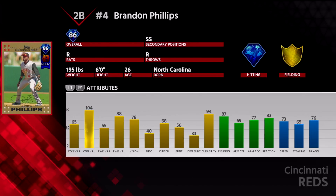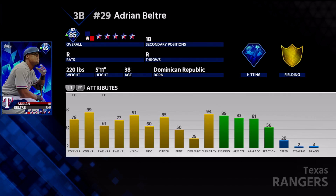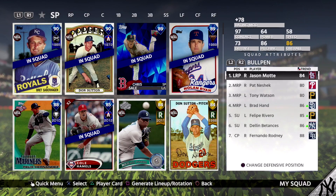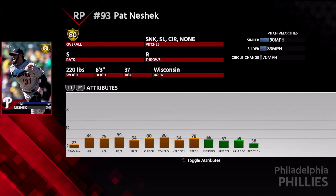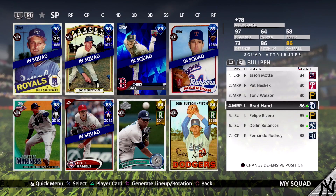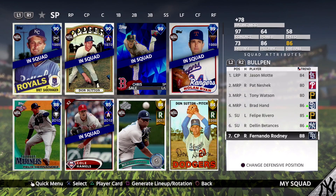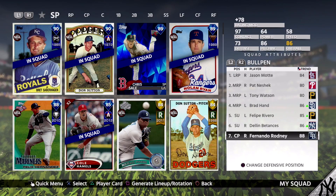And then on the bench: Brandon Phillips from the Reds collection, Alex Gordon from the Royals collection, Adrian Beltre was a guy I got for the Rangers collection, Enos Slaughter from the Cardinals collection, and Jorge Posada from the collection program. My bullpen: Jason Mott I bought off the market, Neshek I pulled, Watson from the Pirates collection, Brad Hand I pulled, Felipe Rivera I bought, Betances I bought, and Fernando Rodney from the collection program. Okay, so that's my team. Let's get into the gameplay.